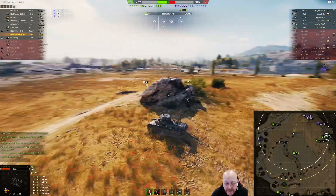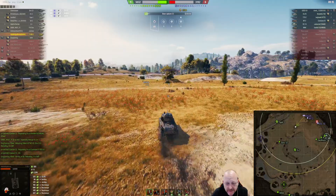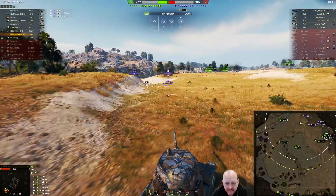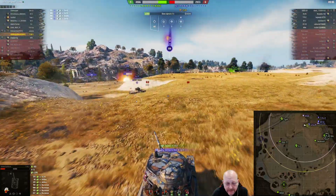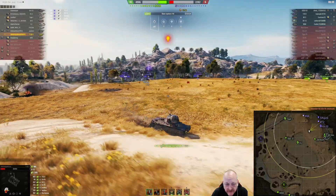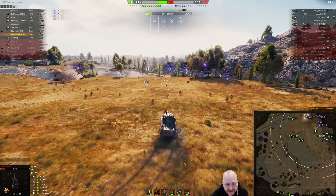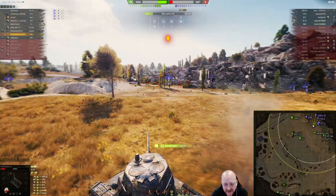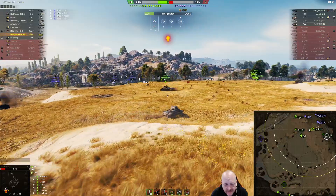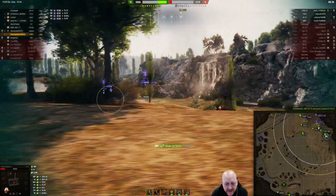Couple TDs, couple arty, a medium and a heavy. There goes Middle-Aged, cruising. There's an M12. Gets hit by the Chaffee — boom, Chaffee down! Lights up the T25/2, there's a KB1S, the M12, the M44, and the T25/2 again. Fires on the run, keeps moving around, just running in circles — not giving the arty any chance to get in on him. Of course they're down below him. There goes the arty, there goes the T25/2.